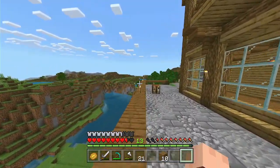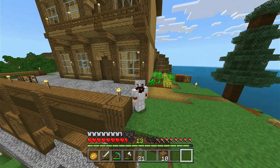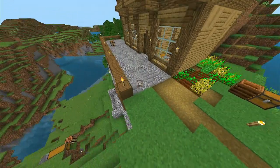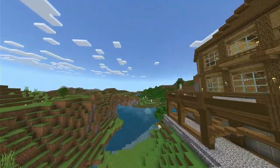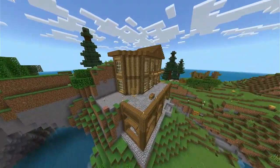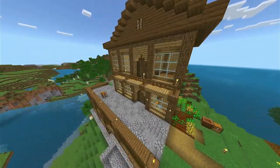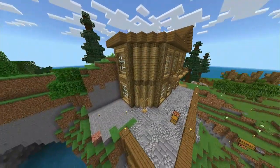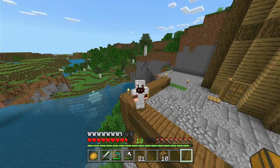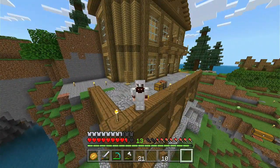I also just had an epiphany of something that I could do. The cinematic camera mod is not working correctly, but we can simply go into spectator mode. Look at this - look at my invisible face. Yeah, now I can just fly around and give you guys cool cinematic shots like this. It's not as cool as the other mod because it gave me a lot of third-person options, but now we can get a real good look at everything. Very nice.